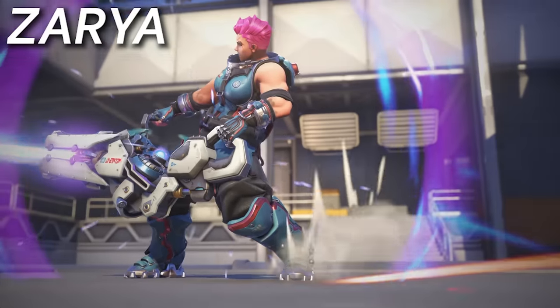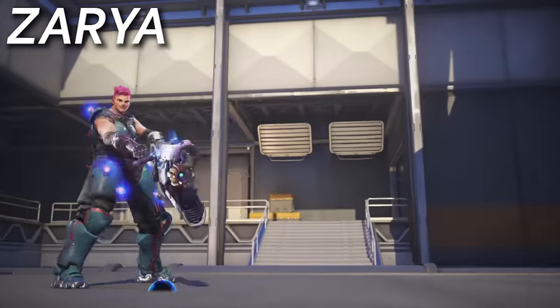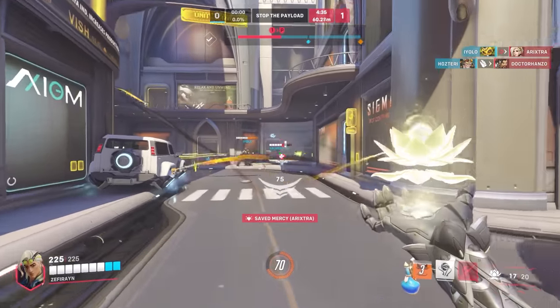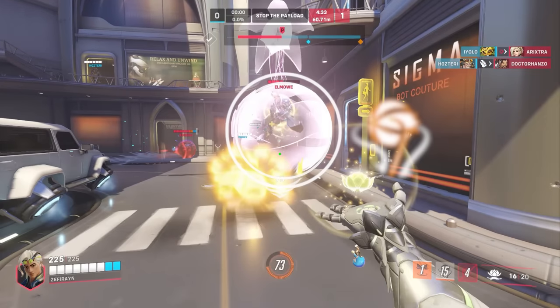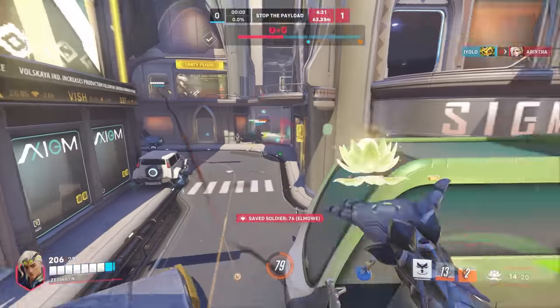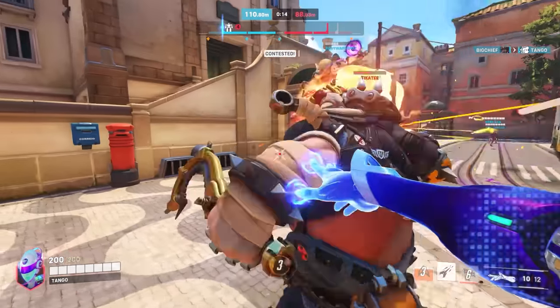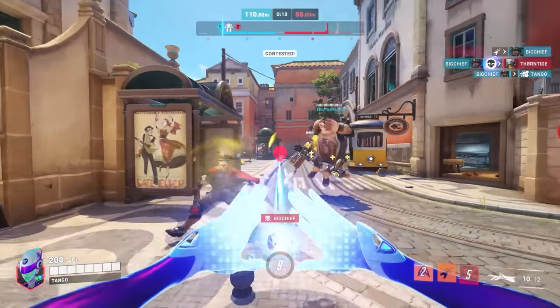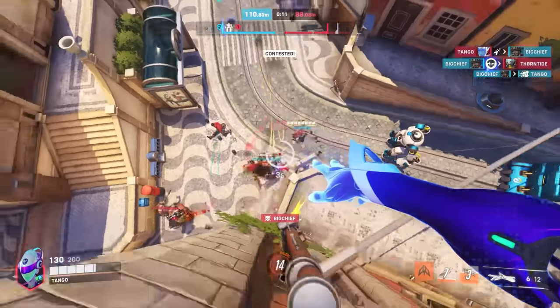Finally for Zarya, she doesn't have a lot of interaction with supports, being able to mostly laser them, with even Lucio not being too hard to hit with high energy. But Lifeweaver is the ultimate counter, with both his Tree of Life and petal platform being able to completely counter her Graviton Surge. Echo is back to counter another tank, with one of the best matchups into Zarya — not only being unkillable most of the time in the air, but a duplicate onto Zarya is one of the most effective tank copies right now.